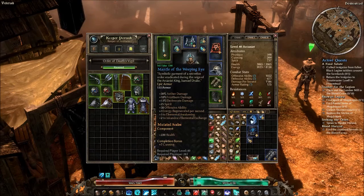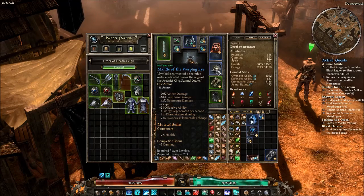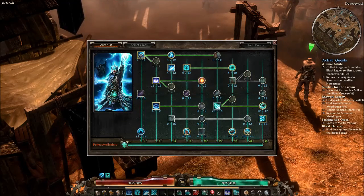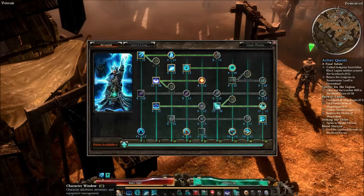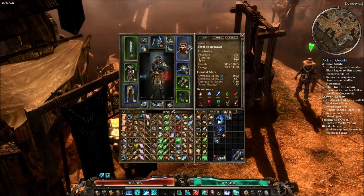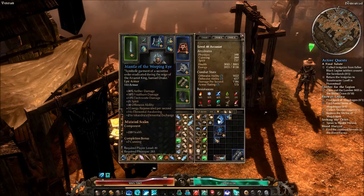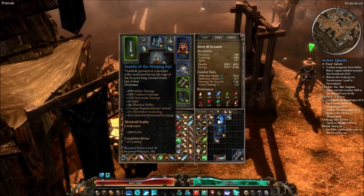For shoulders, Mantle of the Weeping Eye is pretty much your basic shoulder for this build because of the 30% Aether damage. Something crafted could potentially be better, but it would have to be extremely specific — like Aether Fire Shoulders of the Flesh Hulk. This has everything else you'd want for a casting shoulder: spirit, offensive ability, and energy regen. Also, the plus two to Iskandra's from this and the plus one from the weapon can actually get your Iskandra's Elemental Exchange to plus seven — or plus eight with the Blackwood Wand. The component I'm using is Mutated Scales, which is recommended — a good chunk of health.